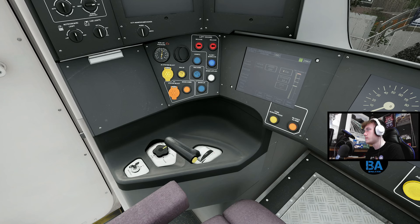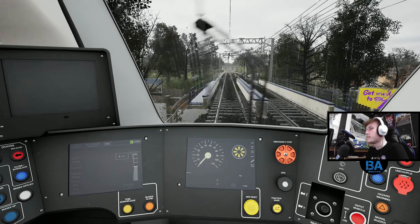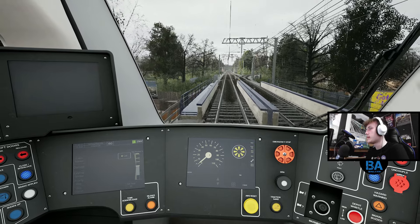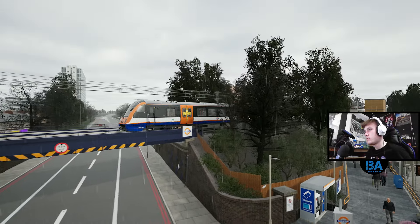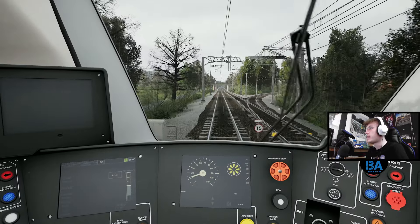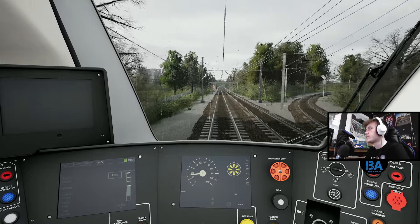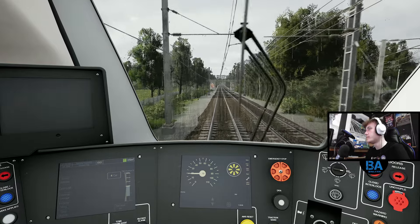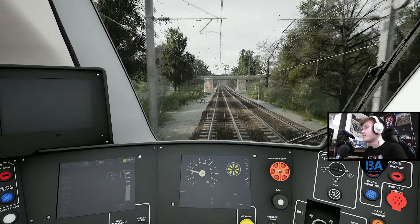TPWS and AWS operational - there we go. Let me sort it out - the train was unhappy. Well, certainly I'll lose time because of that. I'm trying to make that up now. Well, I'm saying that but it's only 30 miles per hour - I think it is 30 miles per hour basically all the way to Upper Holloway now. Not really territory where you can make up time.